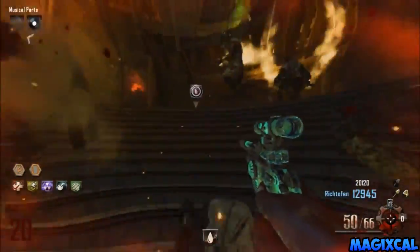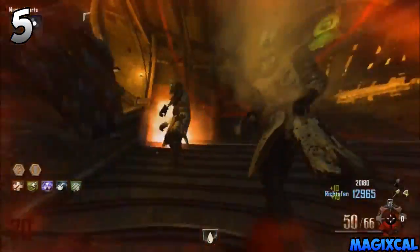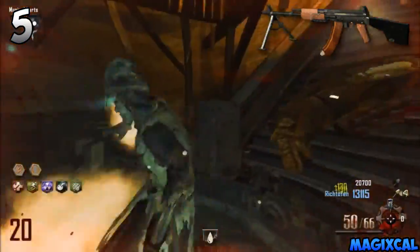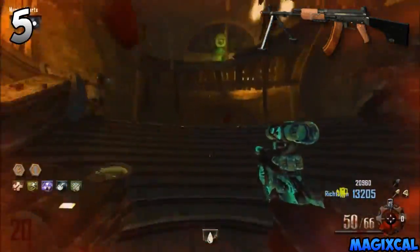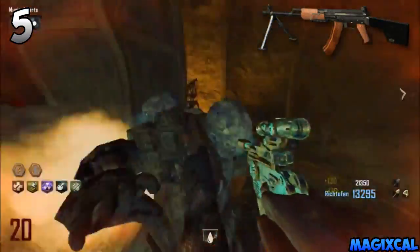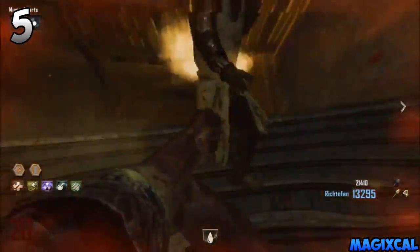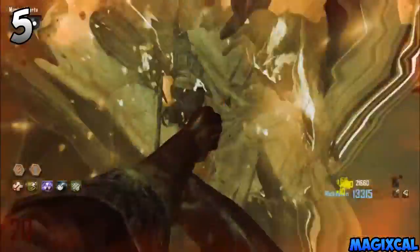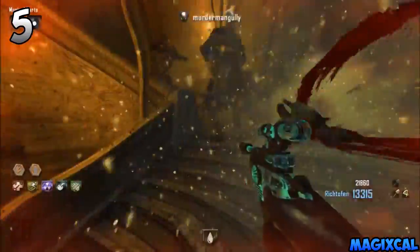Starting things off we have the RPK at the number five spot. This isn't much of a surprise because LMGs are one of the most sought-after weapons in zombies — they hold a lot of ammo in a magazine, generally have a lot of reserve ammo, they're rather powerful, and they shoot particularly fast.